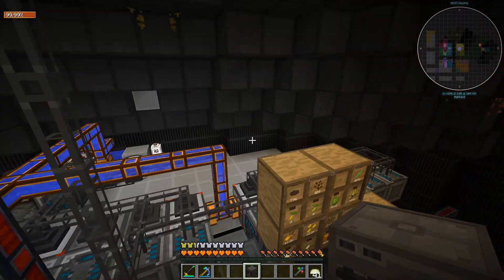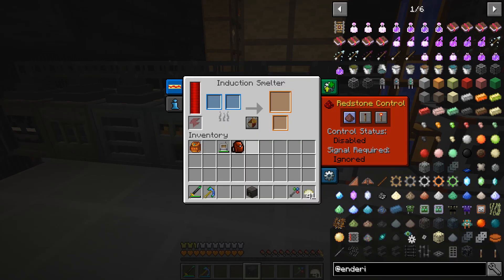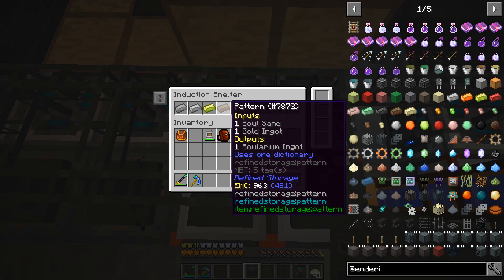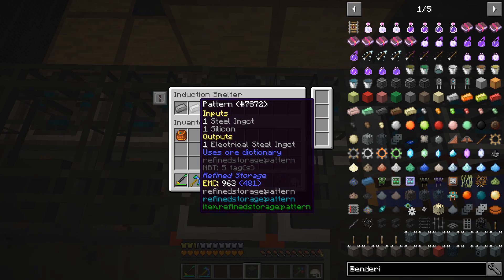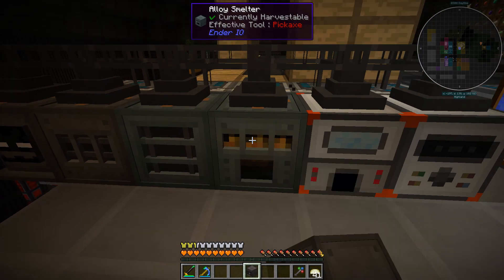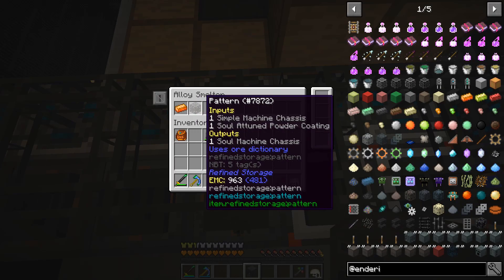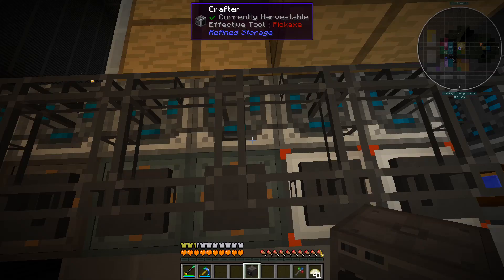Let's go down and have a look at what the different machines are doing. The induction smelter is doing a fair bit of alloying — it's creating solarium, vibrant alloy, electrical steel, and steel as well. The alloy smelter creates the machine chassis and energetic alloys.